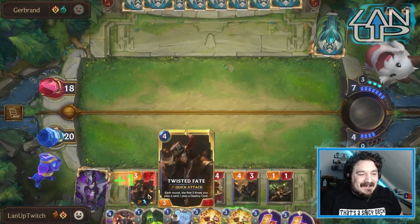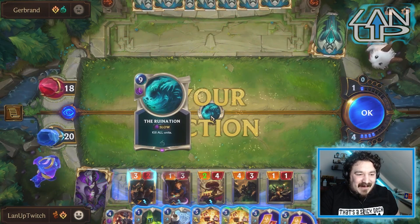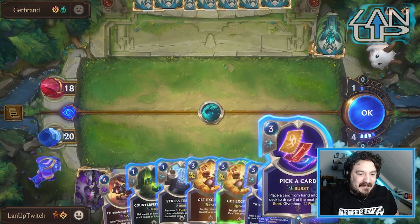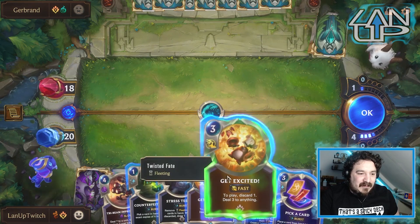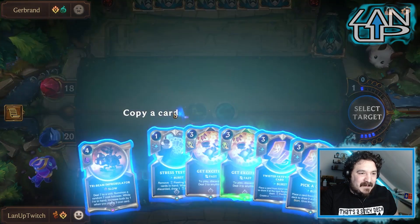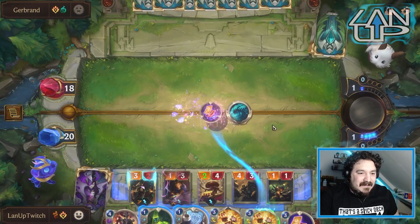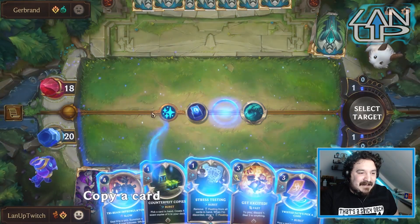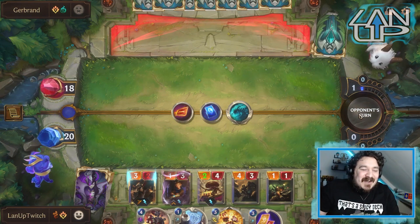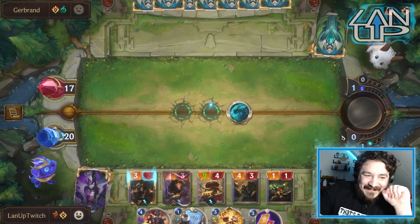This is all going perfectly — it's just a shame our opponent hasn't got more going on. Oh, now we've got a game! We're not going to lose — we've got a Twisted Fate. What I want to do is get the Tribe Beam up to at least the eighth slot. Pick a Card on top of this gets it up to the eighth slot, and then we make a Counterfeit copy knowing we have Stress Testing. You win this war, Yuki, but will you win the battle? They've made this into a game now and this is going to be the exciting bit.